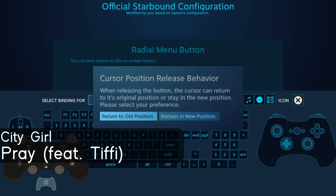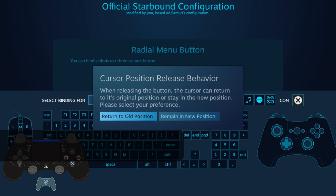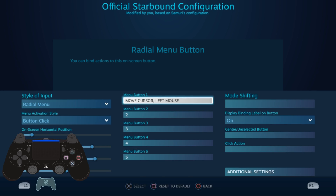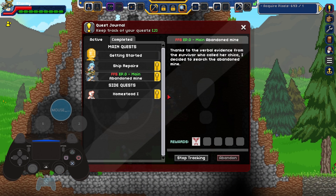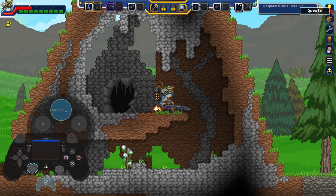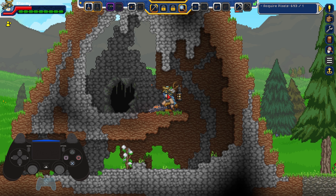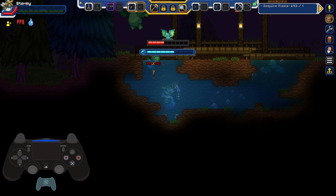Every Steam Input video I've made has culminated up to this point. This is probably the most difficult part of Steam Input: Activators. What are they? How do they work? And what can I do with them? These are all questions that we will be answering today. You probably won't interact with Activators unless you want the most esoteric controls on your Steam Deck, but without further ado, I present Activators.